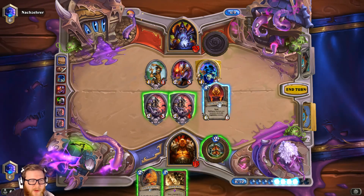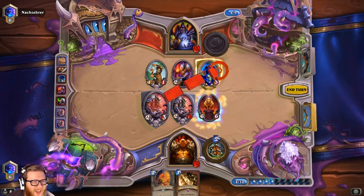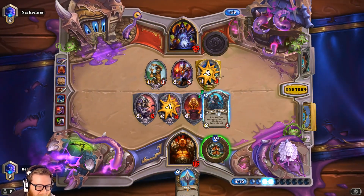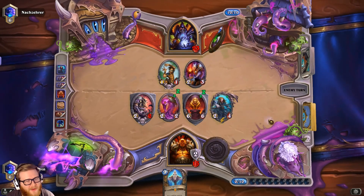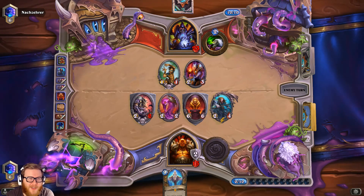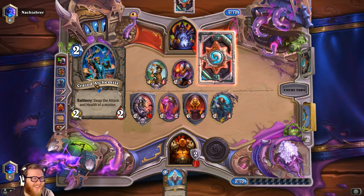I guess it doesn't get any better than two legendaries, right? I'm a little scared to lose removal, but the legendaries will help me keep up and the 6/6 taunt is just insane against Zoo. We even got a minion — cool. I don't mind him drawing cards because I want the body primarily. Aviana's pretty sick with legendaries — we're probably gonna get to play two legendaries next turn. Elise, you paid out fast — I've never seen that before!